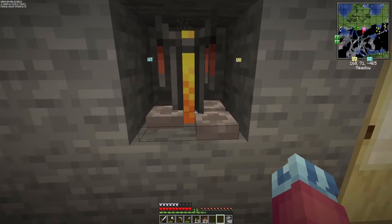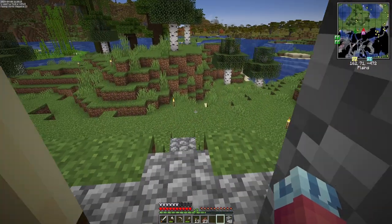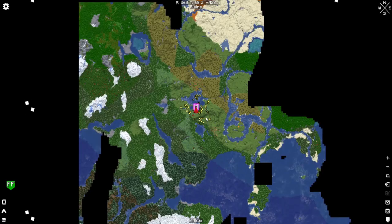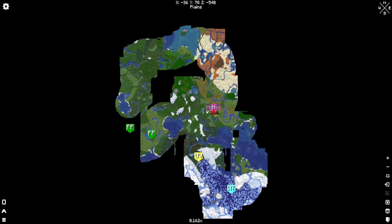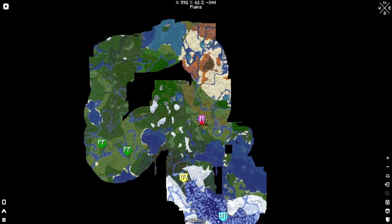We did manage to snag a brewing stand from one of the villages we ran across. I'll go ahead and show you guys what all we've uncovered. When you have 32 chunk render distance, it tends to uncover a lot.